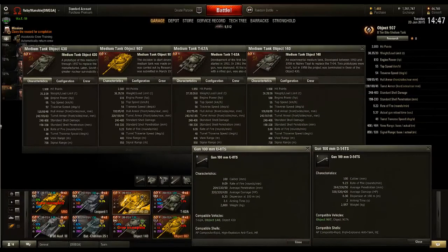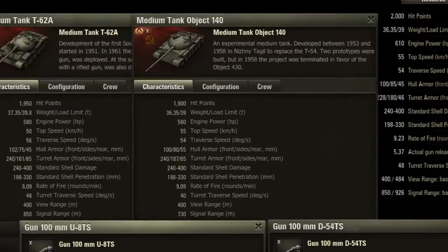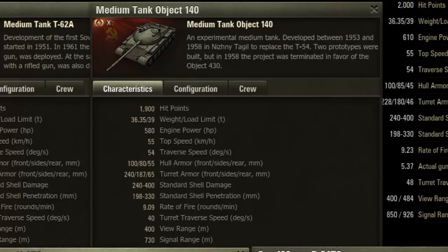The tanks go about the same speed. There's not really a big difference in engine power and traverse speed. They don't really play that differently from each other. The main reason why the Object 140 is picked above the other tanks for Clan Wars is mainly because of the gun depression.